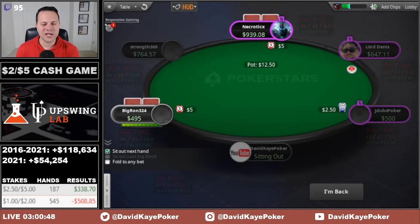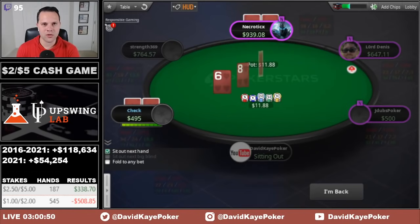That wraps up a short cash game session. We played three hours at both 2-5 and 1-2. In the 2-5 game: 187 hands, profit of $338. In the 1-2 game: 545 hands, loss of $508. Total loss on the day: minus $170. This is four or five straight losing cash game sessions — one was a pretty big loss of about 2.4K, but the others have been small. Hopefully we start turning things around and get an upswing. If you enjoyed today's video, remember to like, comment, and subscribe. Catch our live streaming schedule on Twitch, posted every Monday at 9am Eastern.